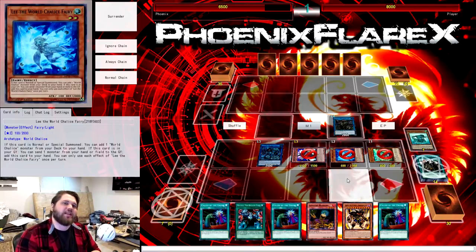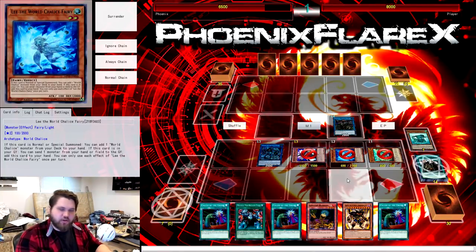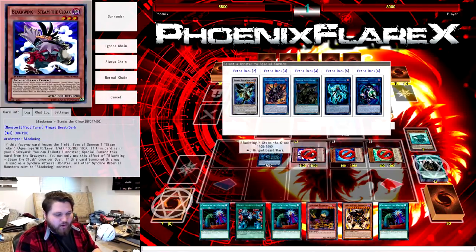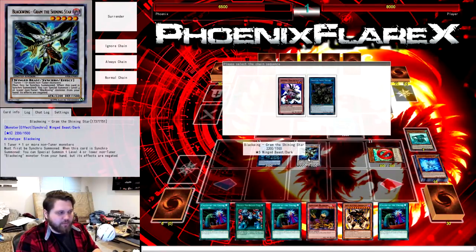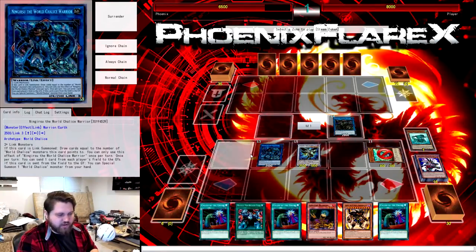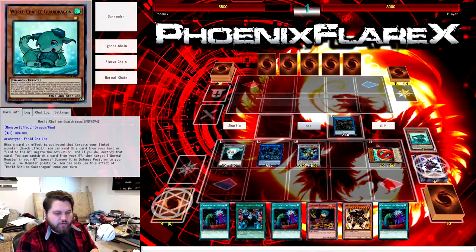Lee does put itself back into your hand, so if you're able to generate extra monsters on your field through some method that doesn't cause your hand size to decrease — like Brilliant Fusion — then you're able to send those cards to Grave to add Lee back to your hand. So you summon all of these and we're going to synchro into the level five Blackwing that is not Sohaya — Graham the Shining Star — because if we'd made Sohaya, it would be treated as a tuner since it was synchroed with a Blackwing as material. We're going to get our Steam token because that's mandatory, and Sohuge is going to boost this.